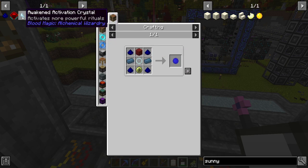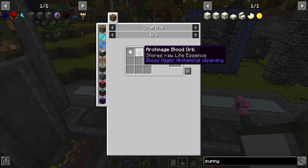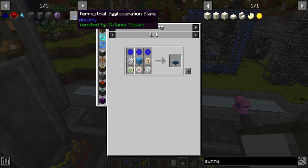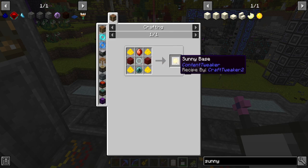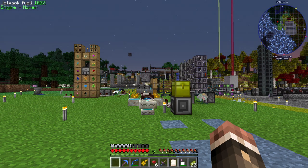We run into a slight issue. I'm going to need the Awakened Activation Crystal in order to start the Well of Suffering ritual because it's a high tier ritual, which means we need at least an Archmage blood orb, which requires a demon gem, which requires an Alitian ingot - that's a tier five blood altar. We need to upgrade our blood altar again and we need a Terra Steel ingot, so I need to make another master blood orb and get more bloodstone.